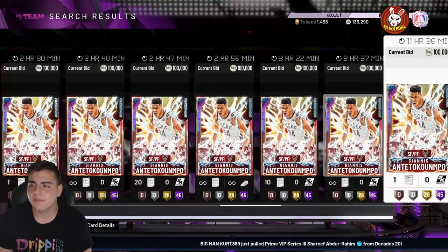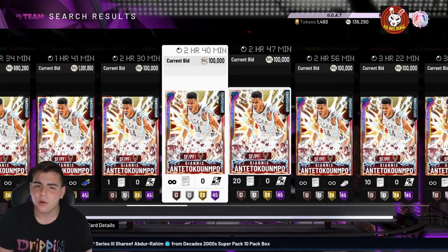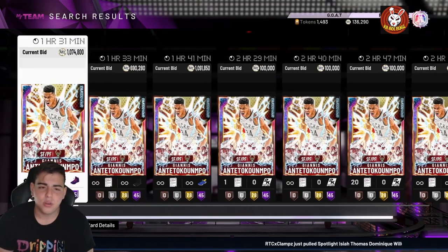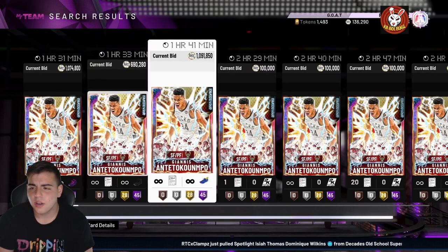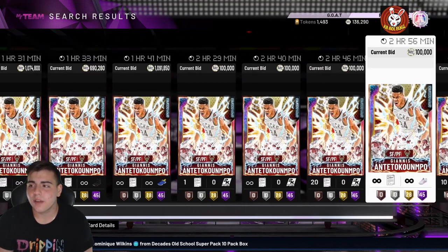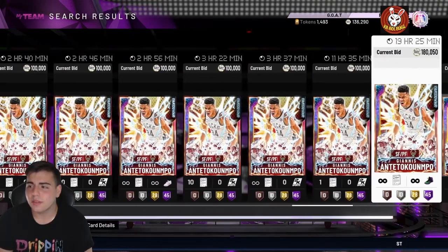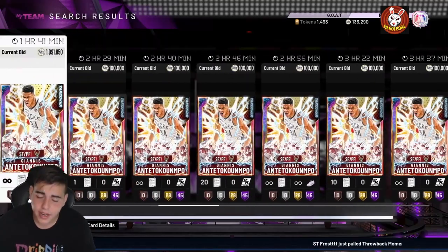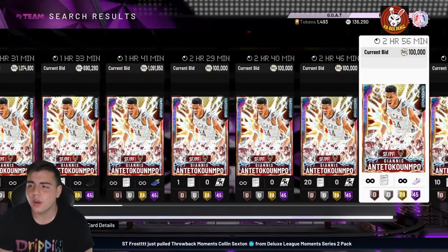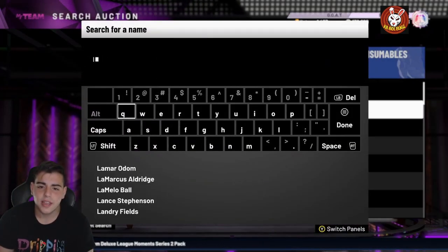You're gonna see a ton of Giannis cards right now. Right here — these cards in about two hours and 40 minutes — you're going to want to bid about a million MT on Giannis. If you end up getting him, put him up on the auction for around 12 hours, 9 to 12 Eastern. I don't know why it works every time on Xbox, but I've done it with Giannis, Galaxy Opal LaMelo, LeBron James, Tracy McGrady — pretty much every high tier opal. Giannis is kind of price-fixed.